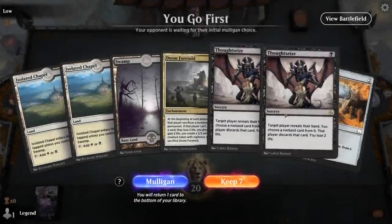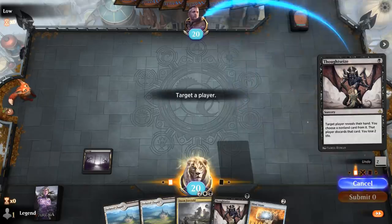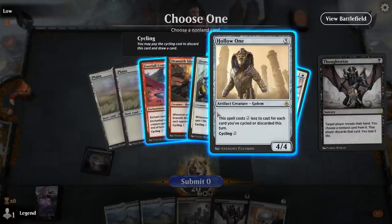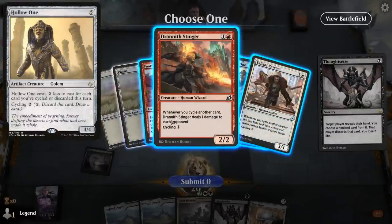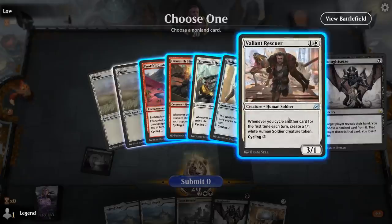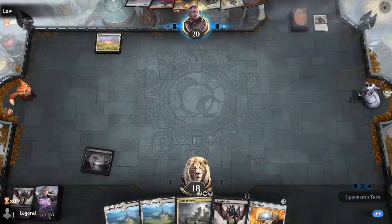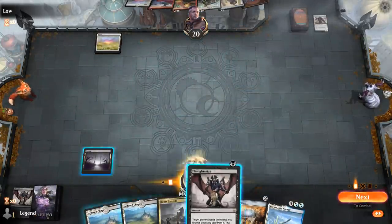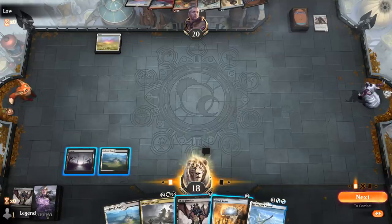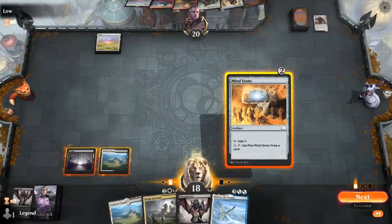Game two: we're on the play with double Thoughtseize. Mind Stone can potentially be sacrificed to Doom Foretold if needed. Our opponent is on a cycling deck featuring Hollow One from Amonkhet Remastered. We'd probably want to take both a Stinger and a Rescuer long term — Rescuer is probably the scariest card. Instead of going Mind Stone into Thoughtseize, we decide to just play Mind Stone into Doom Foretold to make them sacrifice whatever they play.